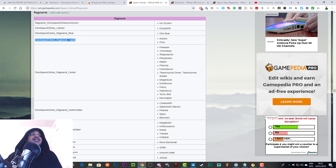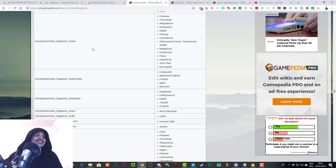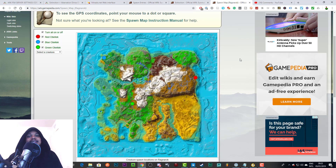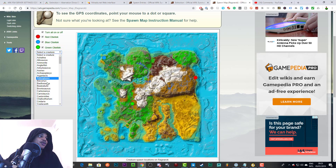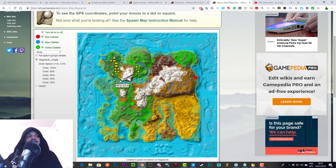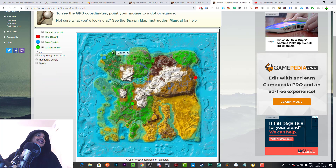These are all the codes you need to add to make dinos spawn in a specific place. To see exactly where these areas are, go to the spawn map — another link in the description — and select a creature that is around that spawn area. For example, select a dodo to find where the jungle is located, then turn off everything except the jungle to visualize that region.